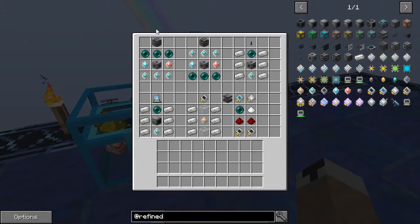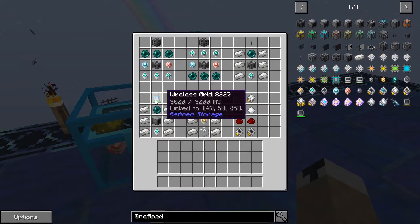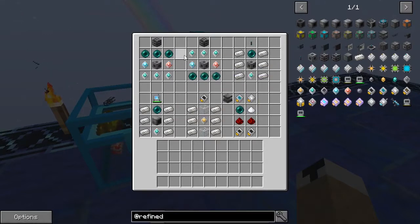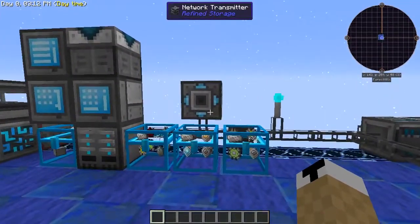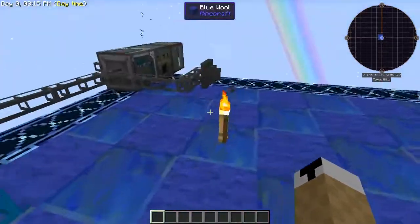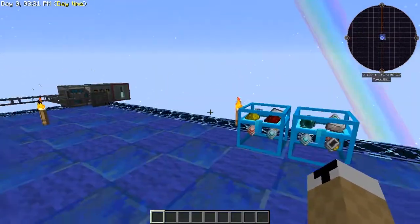Now we're getting into the more heavy-duty stuff. You've got your network transmitter, your network receiver, your wireless transmitter, and your wireless grid. The transmitter, just like it says, transmits your network as a wireless signal. I can place it right here on my network attached by cable, and it's transmitting the signal over to the receiver.